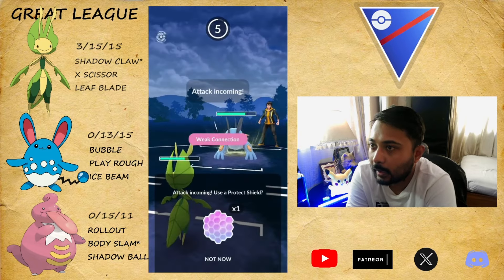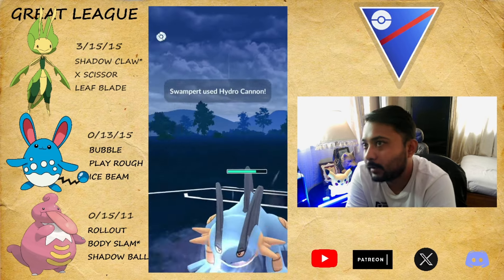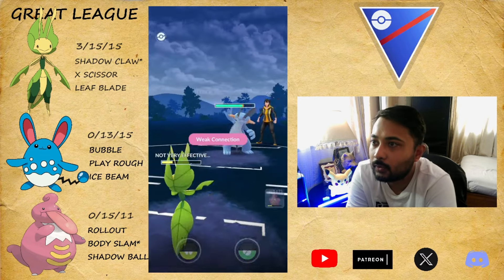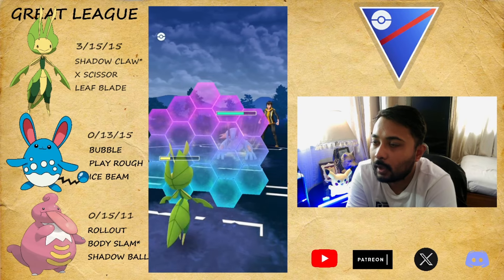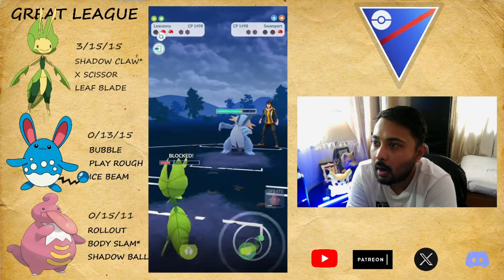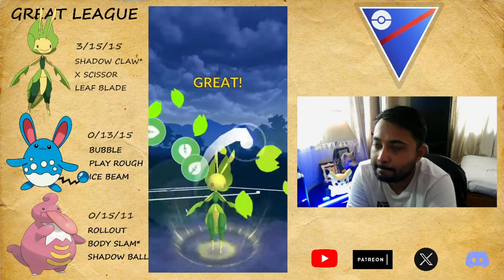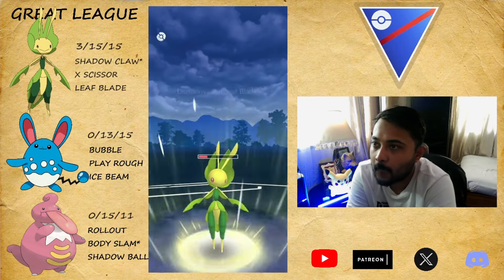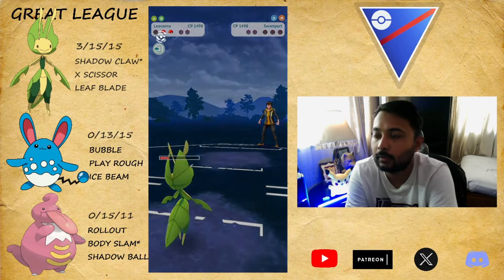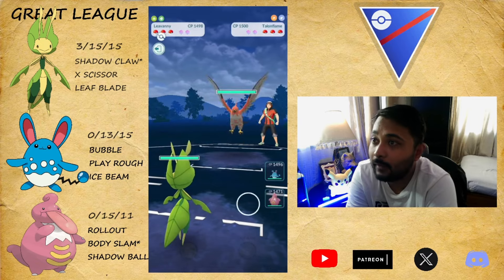I catch the Hydro Cannon here, which is not going to do a lot of damage because we're Grass type. We reach the Leaf Blade — they don't have a shield — and it over-kills the Swampert. GG.